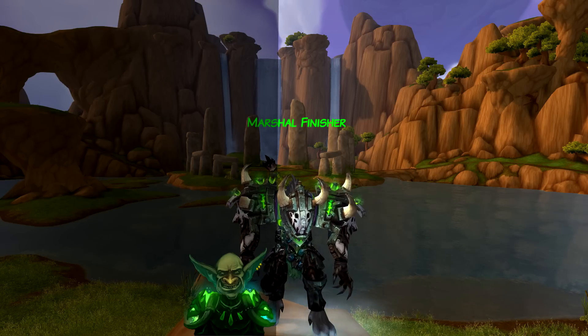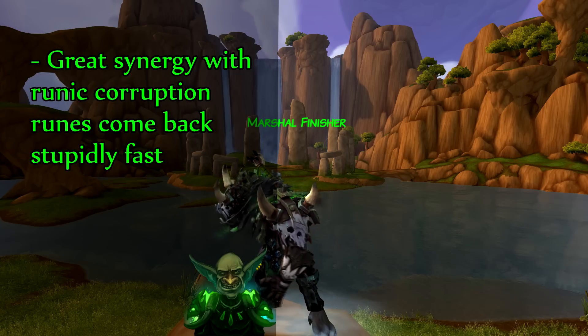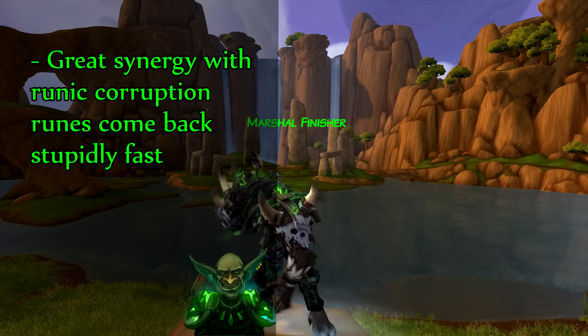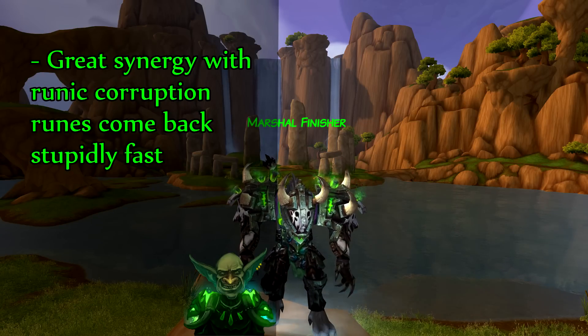Stacking haste also has extremely good synergy with the talent Runic Corruption. What Runic Corruption does is basically cut your rune speed in half — so say runes are at about seven seconds, that gets put down to 3.5 seconds. And with stacking haste you're probably going to get rune times of about two to three seconds, which is seriously quick whenever Runic Corruption procs.